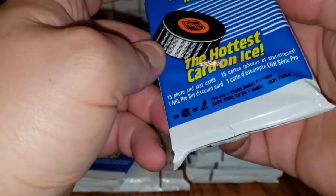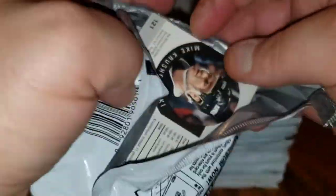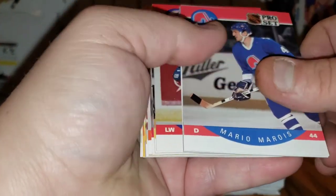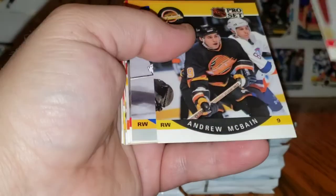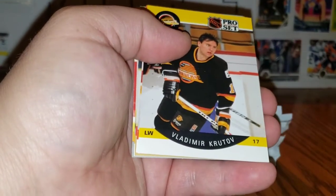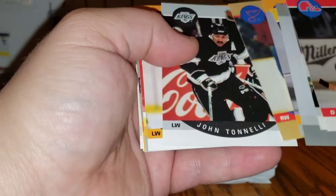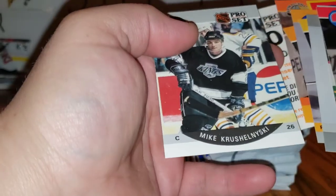These are the hottest cards on ice — 15 photo and stack cards, one NHL Pro Set discount card. Mario, Mario, Mario's! Larry Robinson, the Vesna, Fenton, McBane, McClain, Brian Leach — his rookie was the year before — Krutoff, Grant, Fear, Brett Hull — goal leader — John Tonelli, John Carter, Gordy Roberts, Pat LaFontaine All-Star, and Mike Kruciolinski.